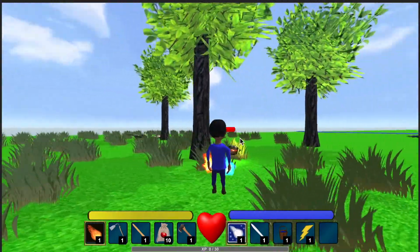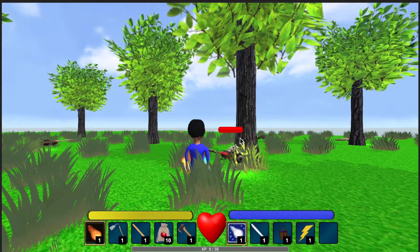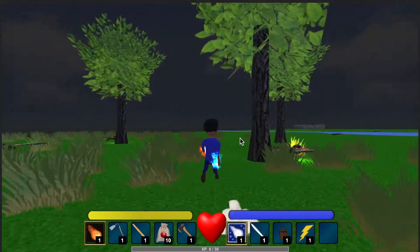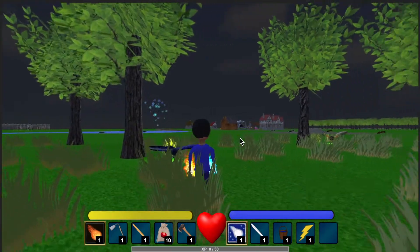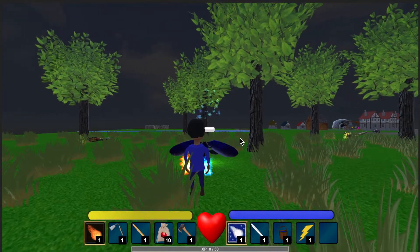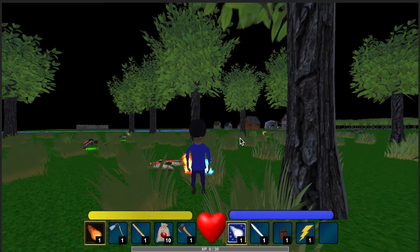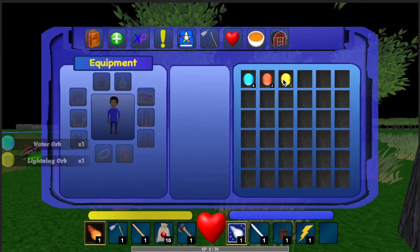Here are the other NPCs I made. First I made a lantern fly with a little light on its back. I animated and rigged it — pretty happy with the result. It drops a lightning orb, which goes right into the inventory.